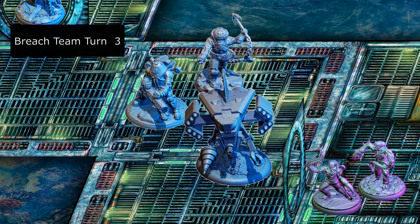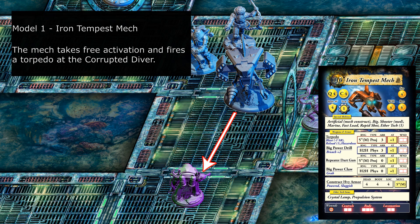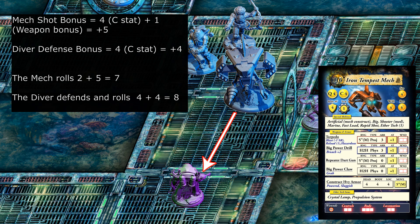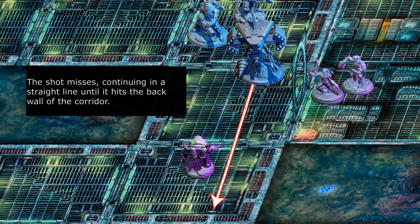Breach team turn 3. Model one, Iron Tempest mech. The mech takes free activation and fires a torpedo at the corrupted diver. Mech shot bonus equals plus five; diver defense bonus equals plus four. The mech rolls two plus five equals seven; the diver defends and rolls four plus four equals eight. The shot misses, continuing in a straight line until it hits the back wall of the corridor.